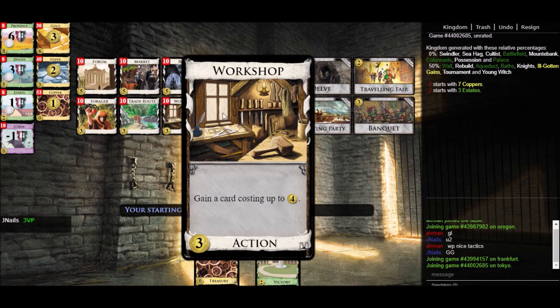Here's an example of a gainer: Workshop. It doesn't give you any plus buy — you can still only buy one card per turn if you play Workshop. But when you play it, you can directly get a card costing up to four. So if there's a bunch of cards costing four or less in the kingdom that you want — for example, a bunch of villages and smithies — you can use Workshop to gain those cards directly so you don't have to expend buys on them. Notably, Workshop can also gain itself, creating a snowball effect.